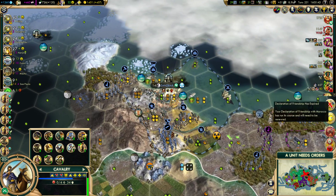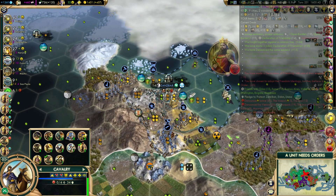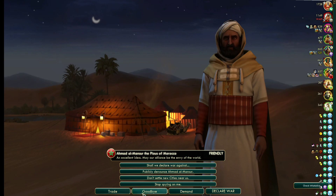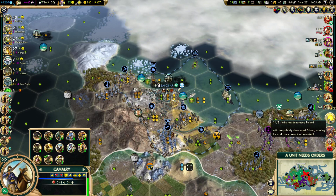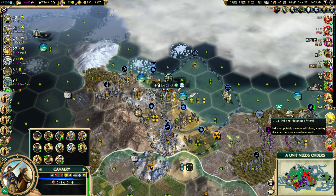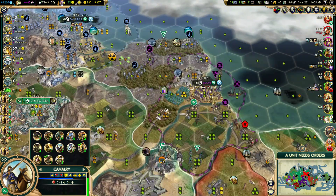Cape Town Zanzibar requests units. Declaration of friendship has expired with Morocco — since we did just get denounced, let's try and renew this, because it might come to pass that we have a denouncement domino effect. This way he'll be flagged as a backstabber, which at this point I don't even think is going to matter — we're kind of past the point of no return as far as saving face. India has denounced Poland, Rome has denounced us, and there have been people that denounced Rome.